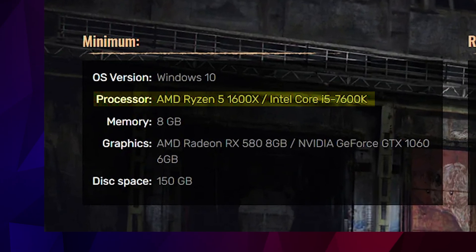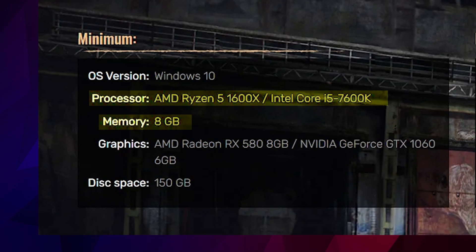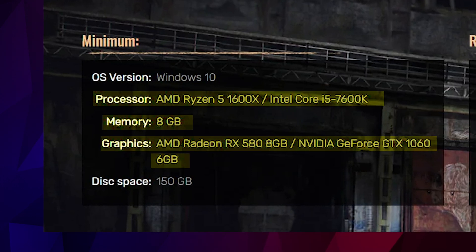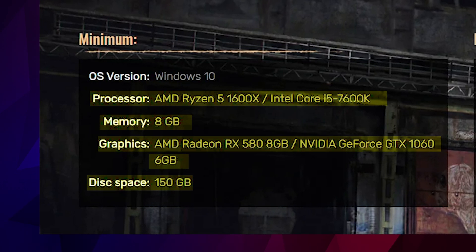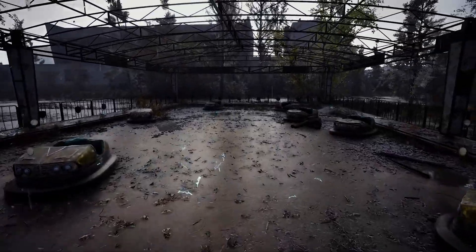Kicking things off with the minimum spec list, which is what you'll need to get the game running on basic settings — probably at around 720p and low graphics. CPU-wise, you need an AMD Ryzen 5 1600X or Intel Core i5-7600K paired with 8GB of memory. For graphics, the VRAM requirements appear to be pretty high, so you need at least an AMD Radeon RX 580 8GB or NVIDIA GeForce GTX 1060 6GB. You'll also need 150GB of available storage space with an SSD listed as a requirement. This list does seem quite demanding for a minimum spec list, but it's no surprise as Unreal Engine is known to be challenging to run.